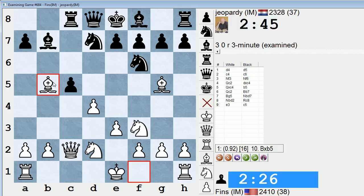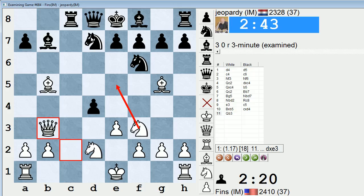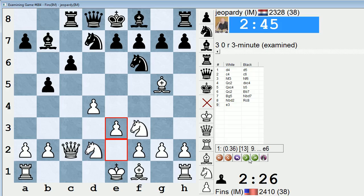If he does c5 here, it looks dangerous — take, he takes d4, it's a discovered attack on my queen. But I just play something, maybe queen b3, kind of menacing knight e5 with his pinned knight. Let's say take, f takes. Looks like a problem because if e6, knight e5, I just have threats like bishop takes f6 and take on d7, or just bishop takes d7 directly. Yeah, that's not good for him.